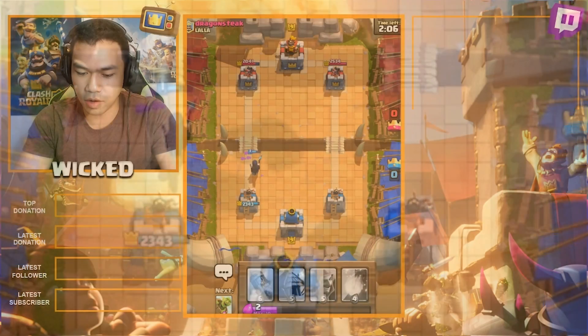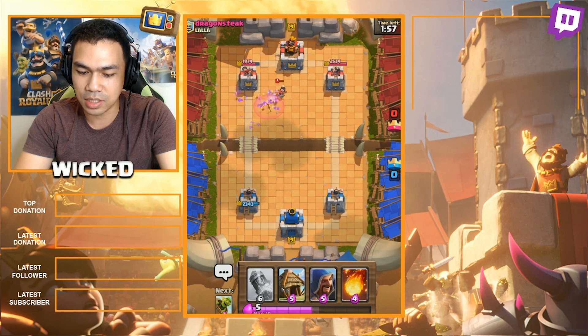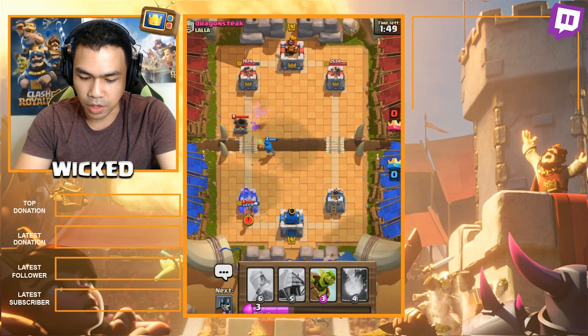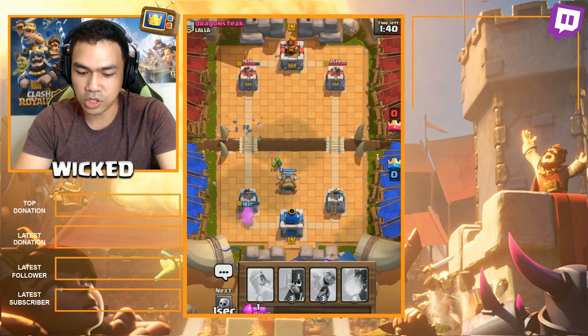Let's see what the Night Witch does with the Prince — oh, stabs him in the face! Liking the look of that. Now we got some bats going on. I don't really have too much of an answer for the Princess. The bats nearly took her out — close but no cigar. Let's see if we can splash damage both of those. I don't really have an answer to the Miner right now, but maybe we can put the Goblin Hut there in protection of the mortar.